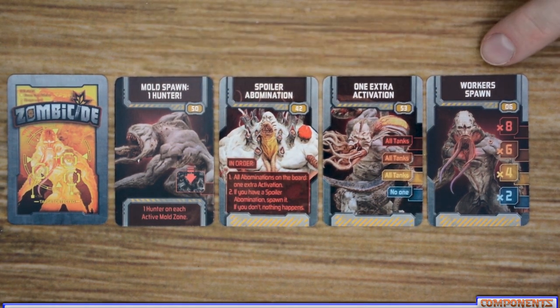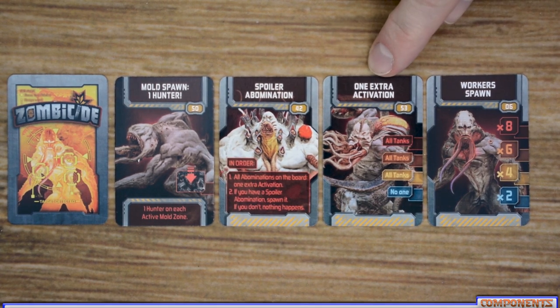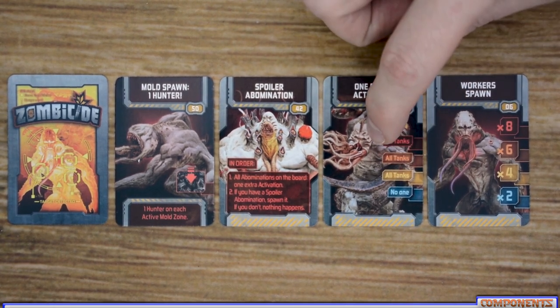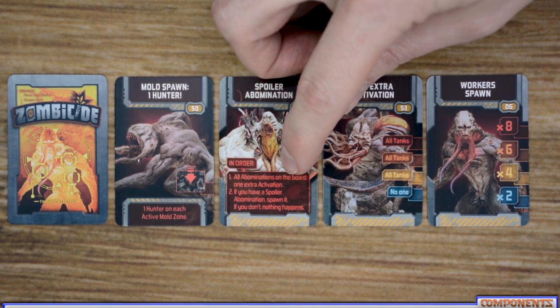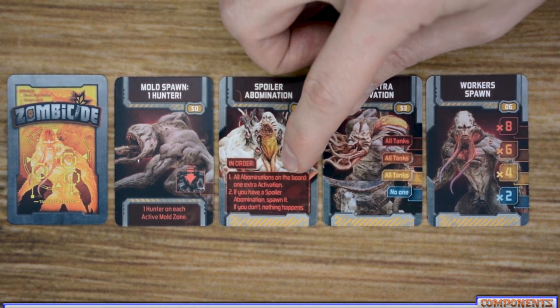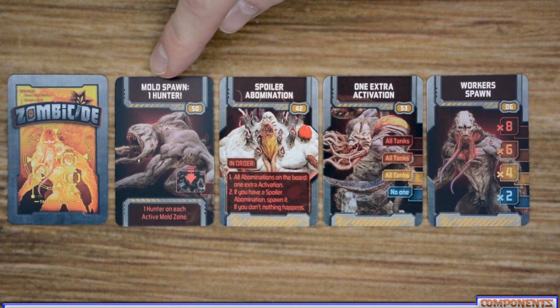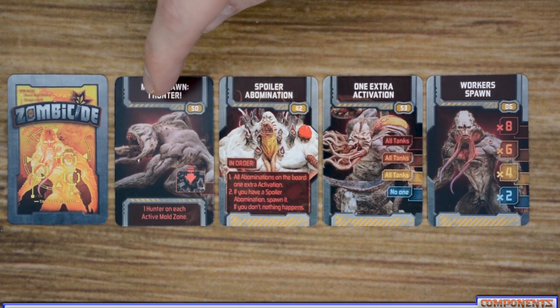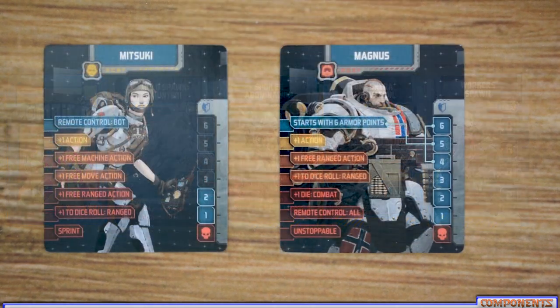The second deck of cards is the xeno cards, or spawn deck. This contains four different types of cards. Each card has a title telling you what type it is, and then the four different levels of spawning based on the survivor with the most experience. Some cards also have an extra activation that only takes effect in yellow through red. The abomination cards are new — each one not only spawns a new abomination if there isn't one out, but also causes any existing abomination to move. The final set are the mold spawn cards, which have you spawning a certain enemy type in each active mold space.